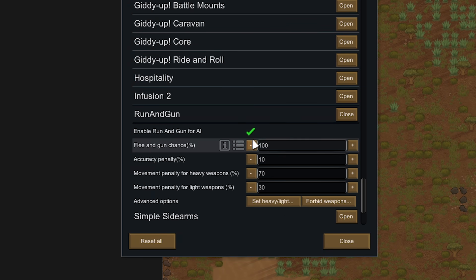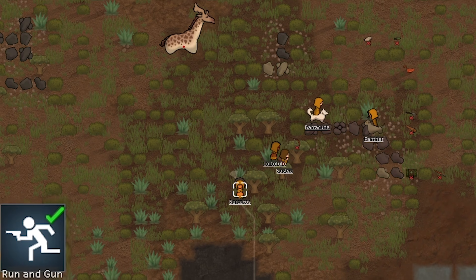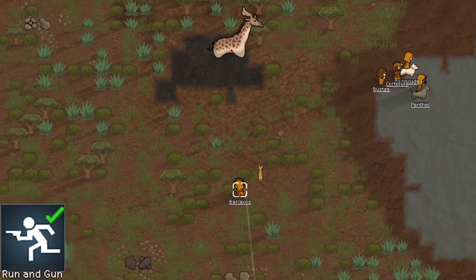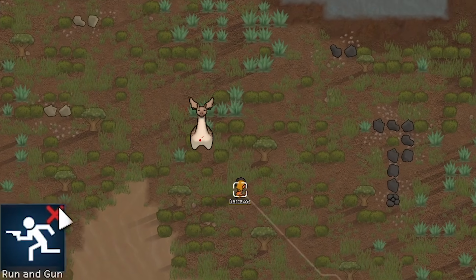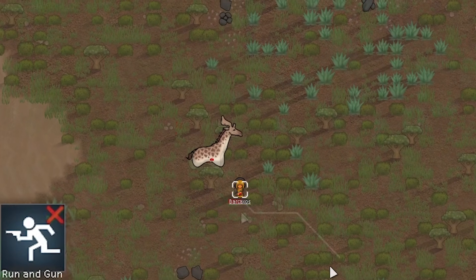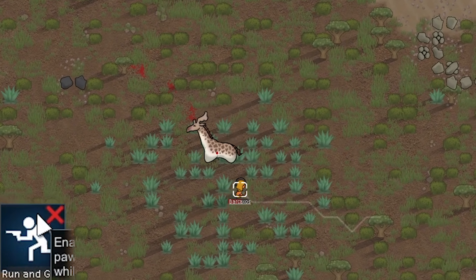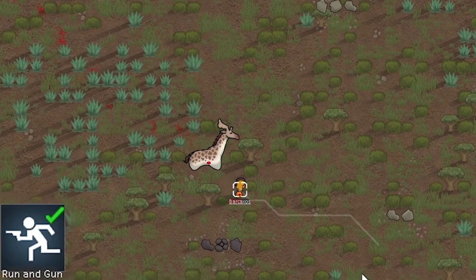There are two more changes. First, we're going to nerf Run and Gun — I increased the penalty for both heavy and light weapons to make kiting a bit harder. You can still kite though. For example, Barkoskos was trying to kite this creature but it's actually quicker than her — while aiming she moves slower. If you disable Run and Gun she moves at normal speed, but when re-enabled and she starts aiming she gets the movement speed penalty. Mainly, if you uncheck Run and Gun you always move at normal speed, and re-checking it gives the aiming movement penalty.